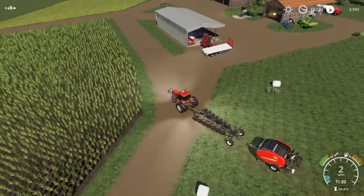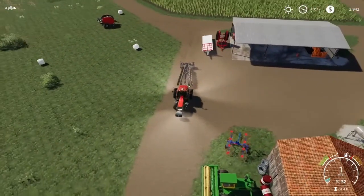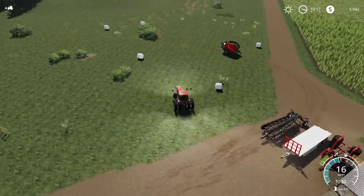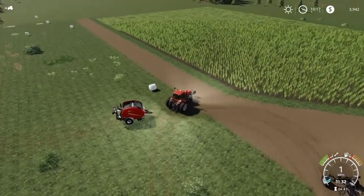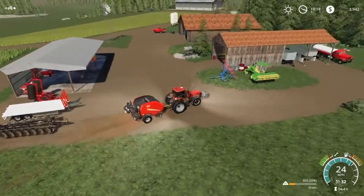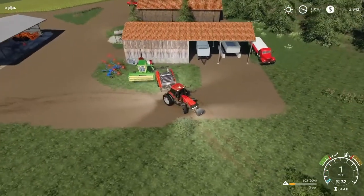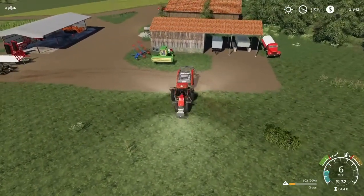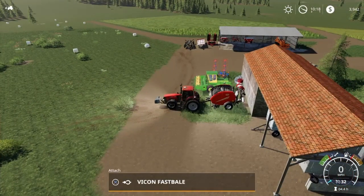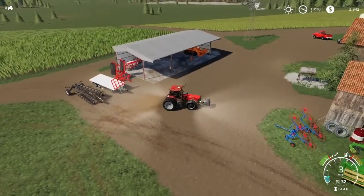Let's go ahead and unhook that there, put our wind rower back. Let's get the baler and put it away. Going to have to do some rearranging with all my equipment and my sheds - some of it's not under cover. Let's get our autoload bale trailer and get hooked up to it, then let's look and see how many bales we just made.